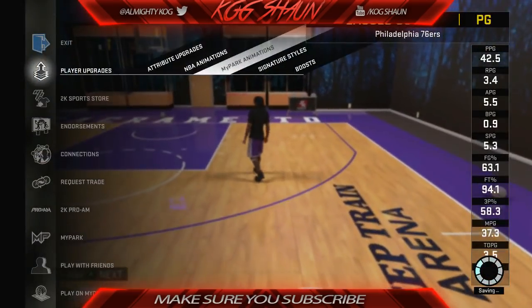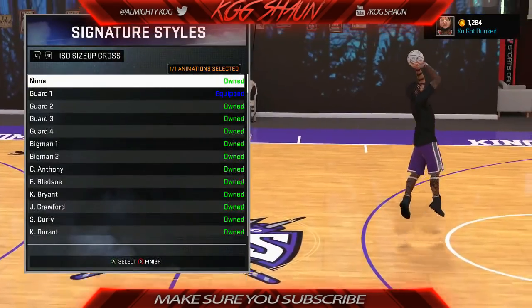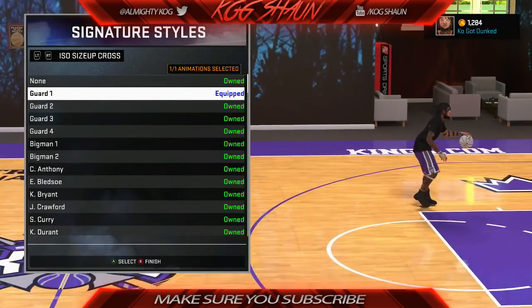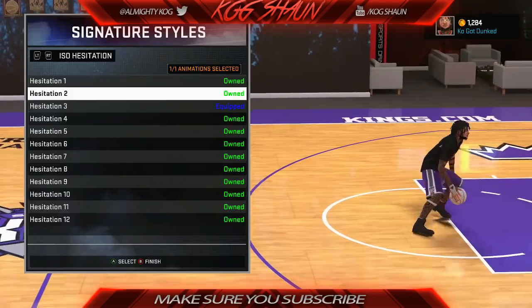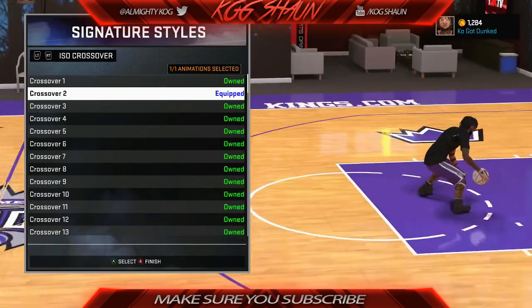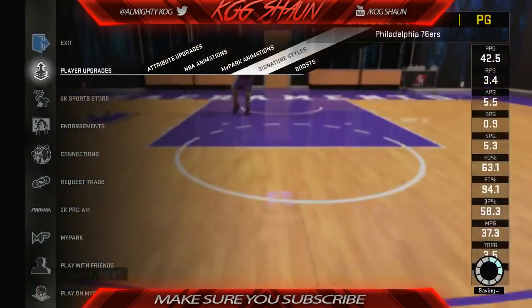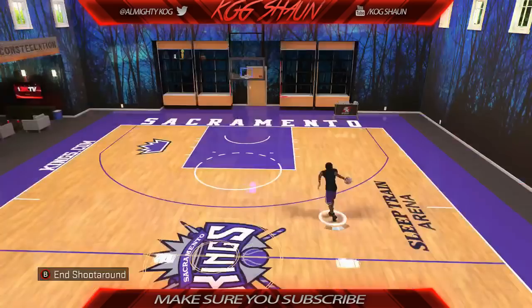Let's go to options, and then all you got to do is go to your controller settings and put each one on absolute orientation and off-ball freelance mode - put both of them on absolute. It doesn't matter about your vibration; some people dribble better without vibration, but it doesn't matter. No home mode.